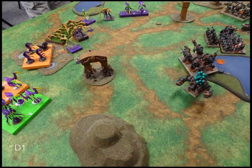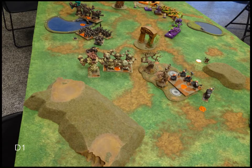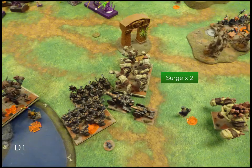Dwarves turn one — as you can see I'm just pivoting in the middle, and over here I'm pivoting and trying to redress my line. That impassable piece of terrain in front of me is fairly cumbersome. I'm coming up as fast as I can along the side with my Ranger Captain, Brock Riders, and Berserker Lord. I use some surges to shift my line left and forward.